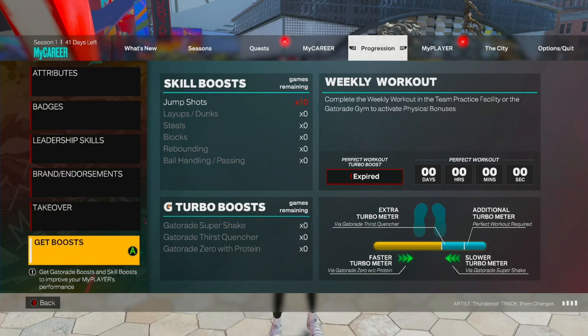One more thing before I get into the drill moves — you need boosts or Gatorade. Ball handling and passing boosts aren't necessary, but if you can't speed boost, I recommend putting these boosts on so that you're able to speed boost in this game.